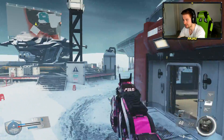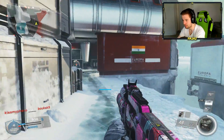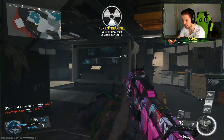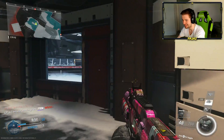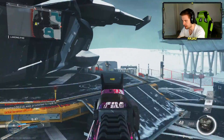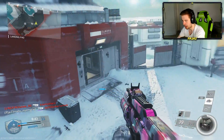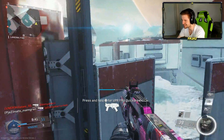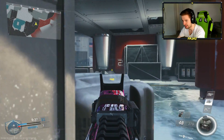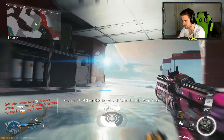By the way guys, welcome back to another episode of Nuked Out with every weapon in Infinite Warfare — basically every nuke variant or every weapon you can get a De-Atomizer Strike with on Free For All. We've done a few episodes on my channel already if you want to check them out, and when I saw that this map popped up on Free For All I decided it's time to go for the VPR baby, and I'm feeling good. This is the perfect map for this gun so let's give it a go.